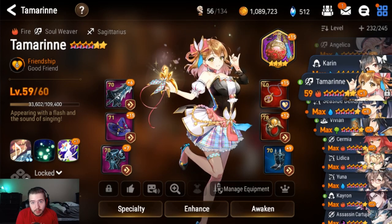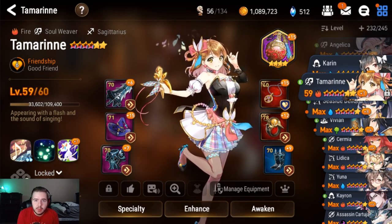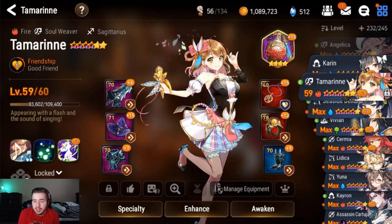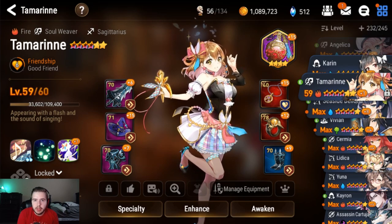Starting off, Tamarin is probably one of the top five characters in the game. She's not a damage dealer, so you're not going to be using her much for that, but aside from dealing damage, she is a jack of all trades that fills more roles than I think any other character in the game. She's not the best at any of these roles, but she's fantastic at all of them, which makes her pretty much a no-brainer.